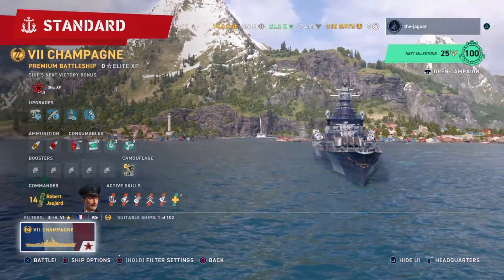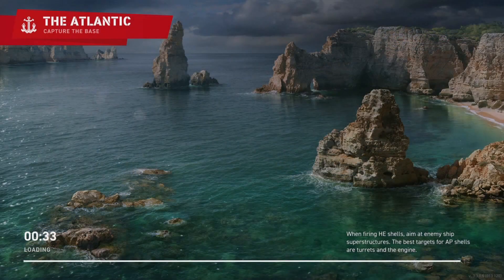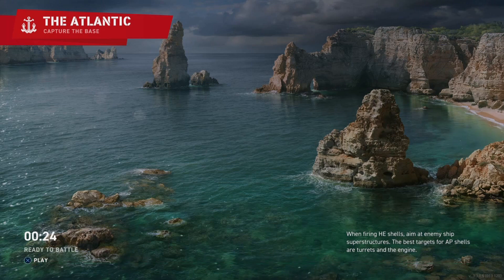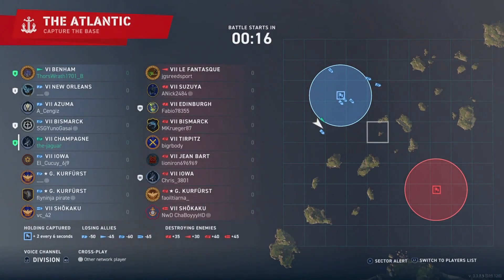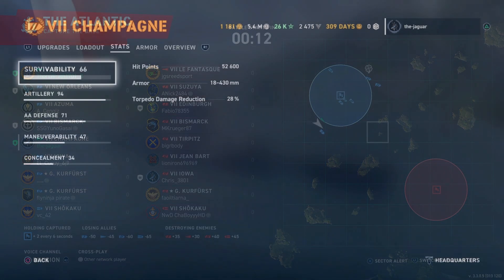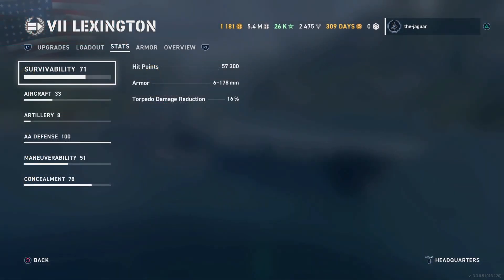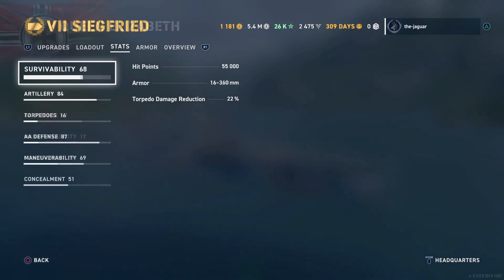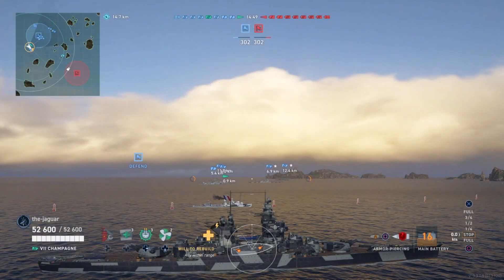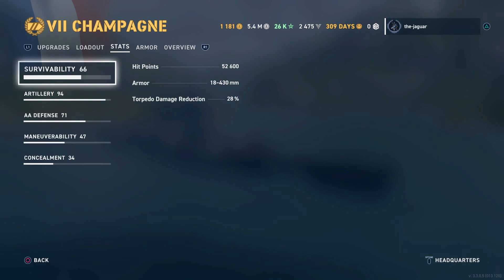Let's take the ship into battle and see if we can get some highlights. We're in a Standard battle in the Atlantic, and I'm in a division. One thing to mention is that while the Champagne is fast and does cause citadel hits, it has a low hit pool at 52,600. For comparison, the Tier VII carrier Lexington is 57,000, the Tier V Queen Elizabeth is 55,300, and the Tier VII Siegfried is 55,000 — all higher than the Champagne, so you have to be careful.